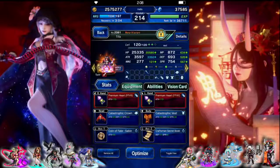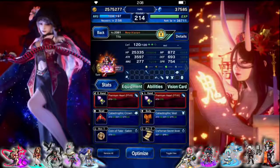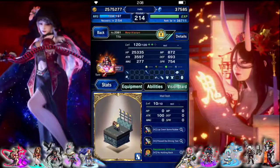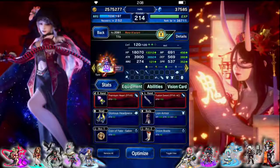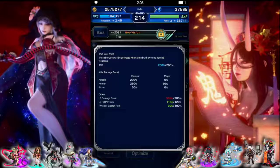Tifa is going to act as a finisher. In base form she's got the secret book to imbue, some limit fill stuff, a little bit of killers, some attack, and the mad dash card. In shift form: a lot of attack, some killers, and a lot of limit damage. So we got 250 human, 50 stone, and 300% LB boost.